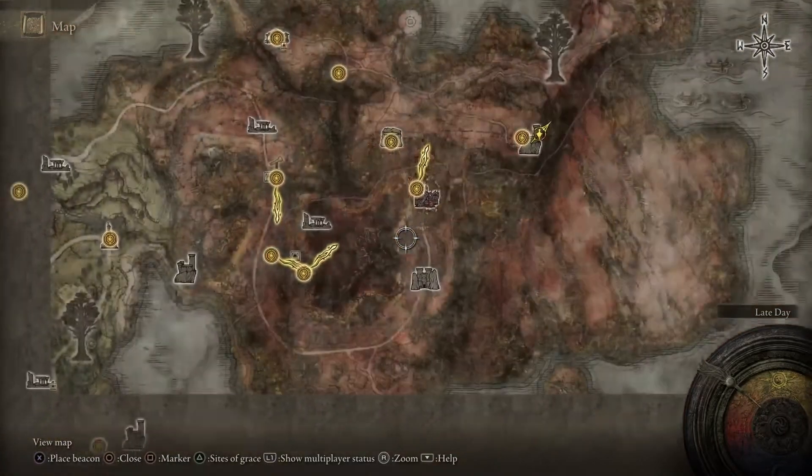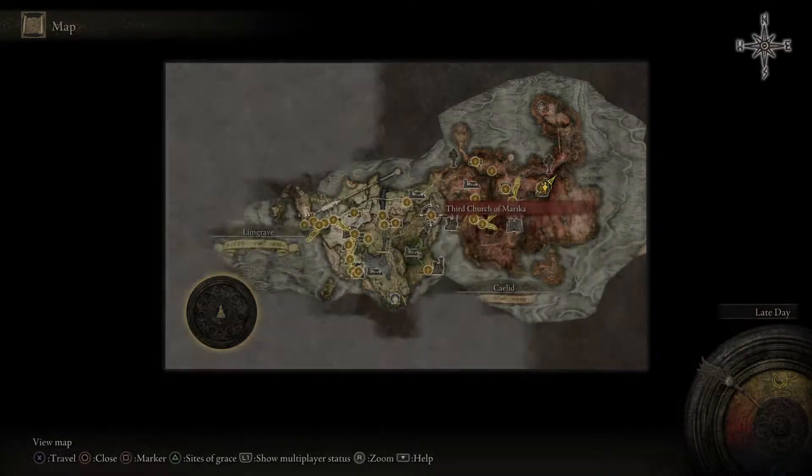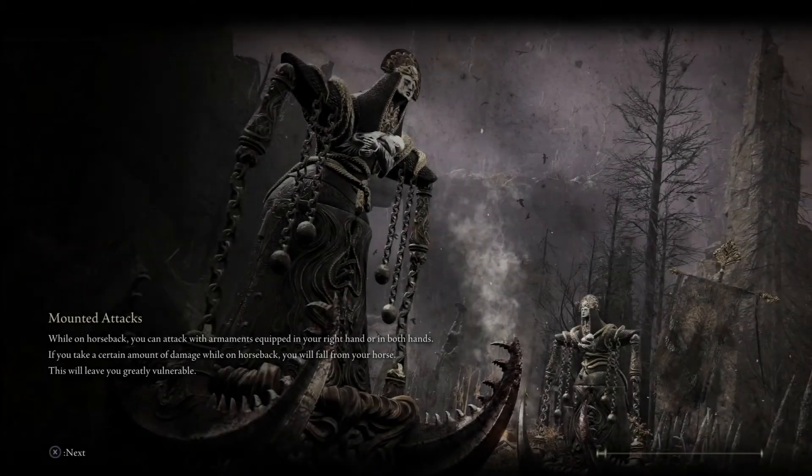From here, the second half of the Medallion is going to be at Fort Haight West. You'll need to get to the Third Church of Marika. We'll go ahead and get over there now, and from there you're just going to follow the road down until you get there.